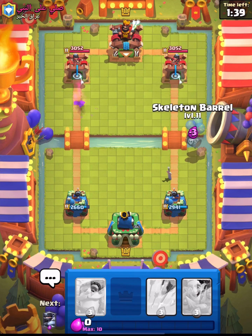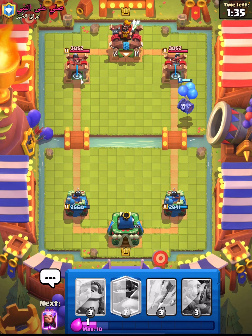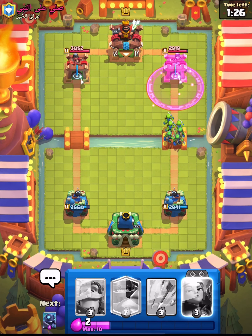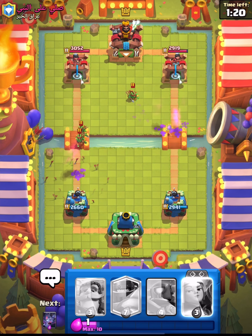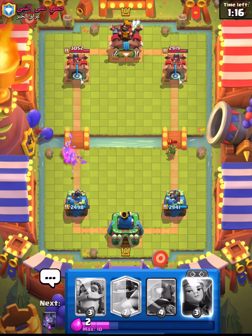He goes in for his arrows too, so I'm just going to go Skeleton Barrel to keep that pressure going. We have such high pressure cards, and the one thing this deck does very well is get positive elixir trades — always forcing out more elixir than what you have to spend. That's what positive elixir trades means, and it is very strong in that sense.